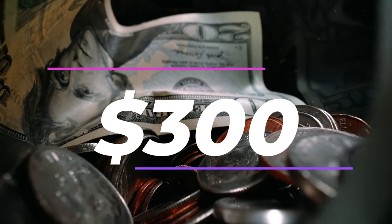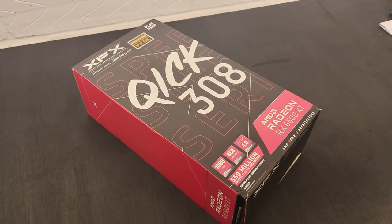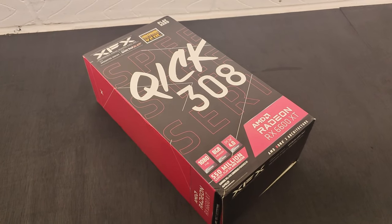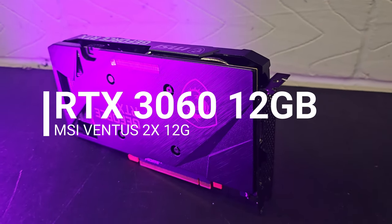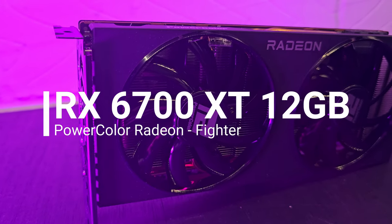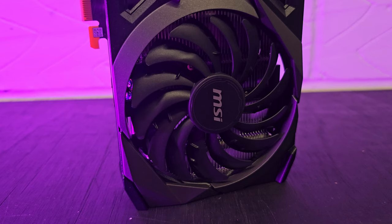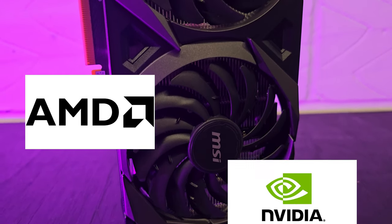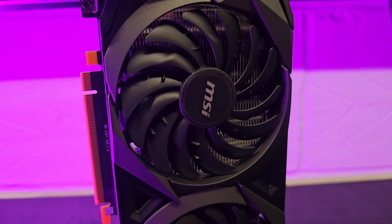You have $300 burning a hole in your pocket and you're in the market for a new GPU. You have two options in this price range: one is an RTX 3060 and the other is an RX 6700 XT. The AMD option is slightly more expensive, so is it worth spending a couple more dollars getting the AMD version rather than Nvidia?